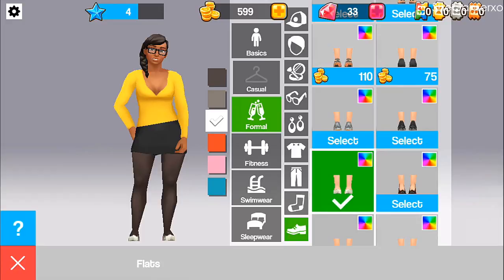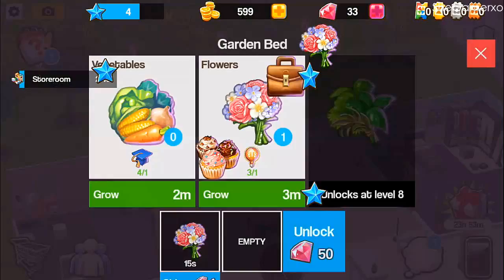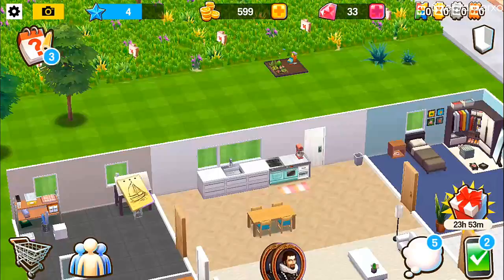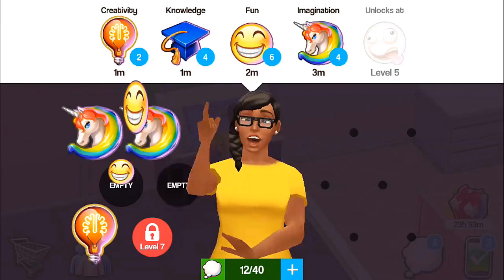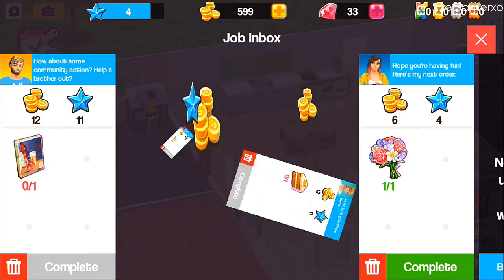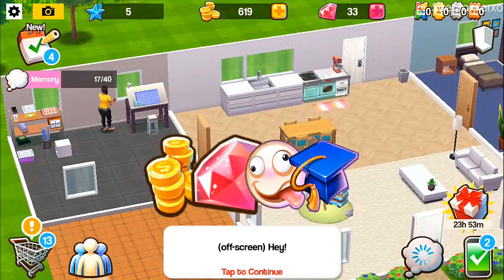All right, let's get some flat shoes for now. These are all done so we're pretty much sorted. Back to the main area — we got some cake done, some flowers, some paintings, some sketches, and some thoughts. Let's get some creativity going, a little bit of knowledge, and some more fun. We completed all these things and leveled up!